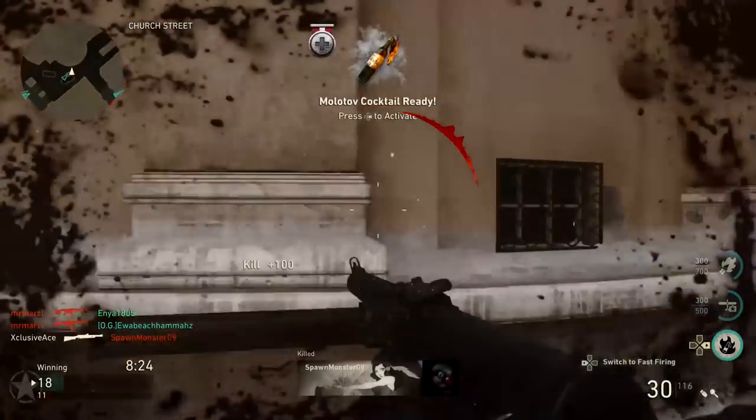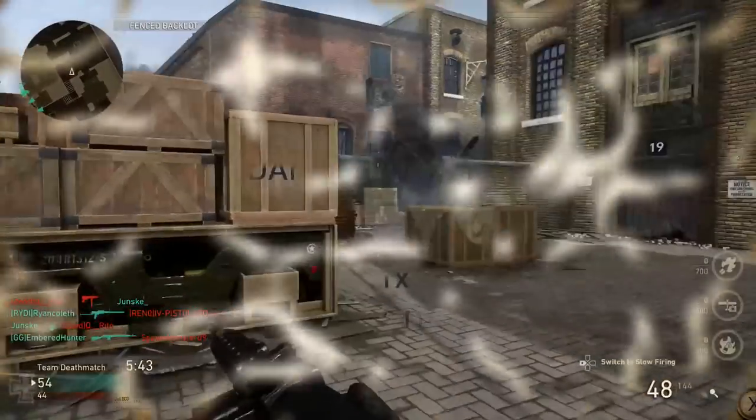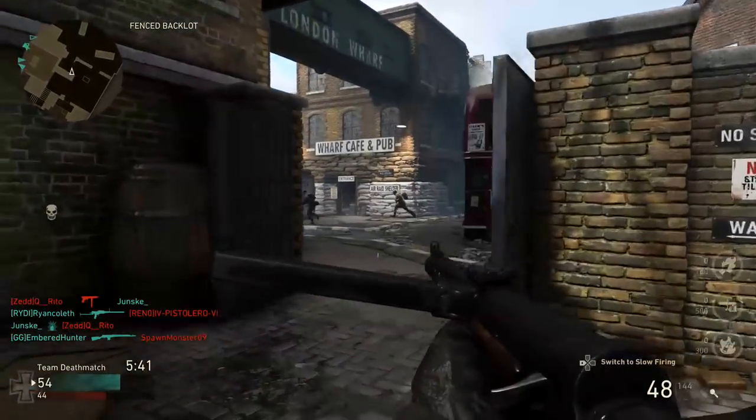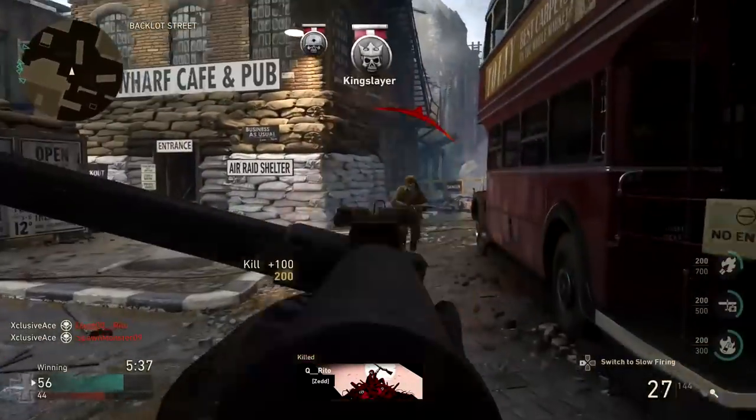This brings us to headshots. With headshots we get a multiplier of 1.1, which takes our headshot damage profile to 33, 26, 20. What this means is within the 5 shot kill range — which will be the vast majority of your gunfights with this gun — just two shots to the body and two shots to the head will be a kill. Headshots are somewhat useful on this gun, but you do have to hit two to the head instead of just one for it to really make a difference.